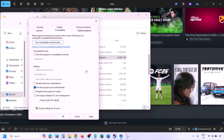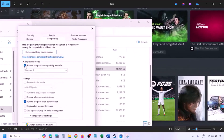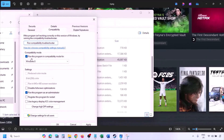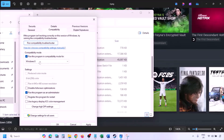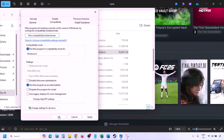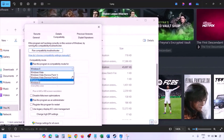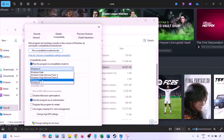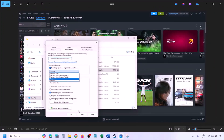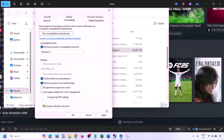Still not working? Put a check on the compatibility mode box and select Windows 8 from the drop-down, then hit Apply and click OK. Launch the game and check. Still not working? Select Windows 7 and hit Apply, click OK, launch the game and check. Still not working? Put a check on the box which says 'Disable full screen optimization,' then hit Apply, click OK, launch the game and check.